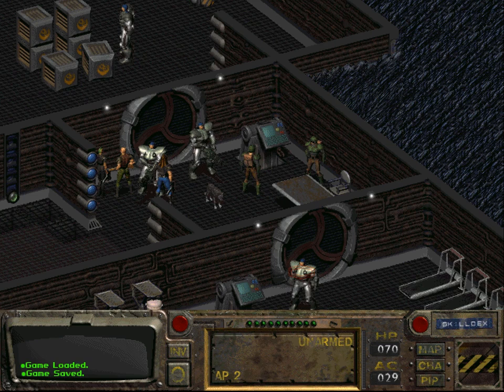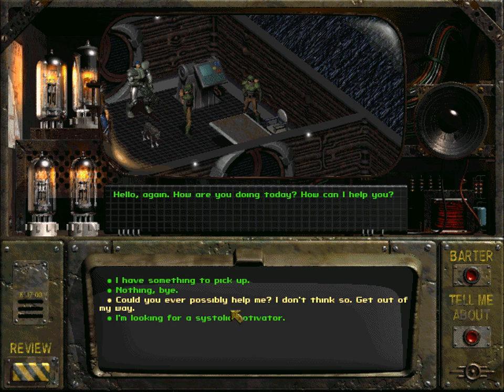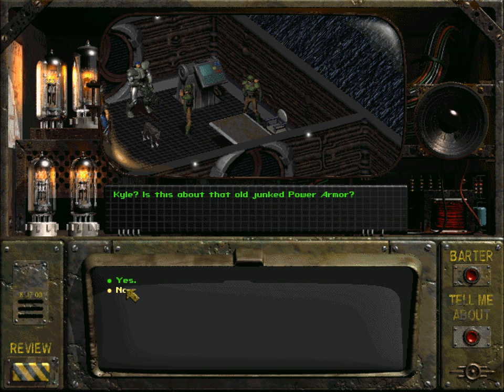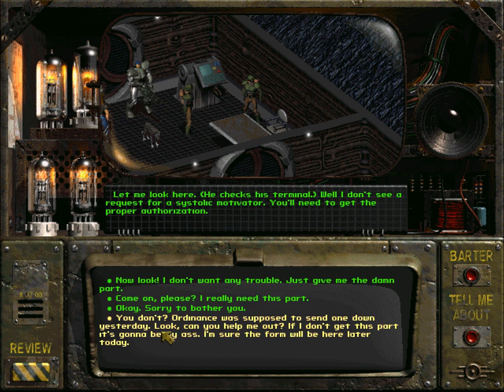Welcome back to Let's Play Fallout. Last time we tried to get the power armor parts from Michael by talking to him and it didn't work. Then we went to Rhombus's office and tried to steal his parts, which got a little bit ugly. So I basically reloaded and now we want to try again and talk to Michael. I'm looking for a systolic motivator - Kyle sent me up, this is about the old junk power armor. You don't - ordinance was supposed to - and now it worked.